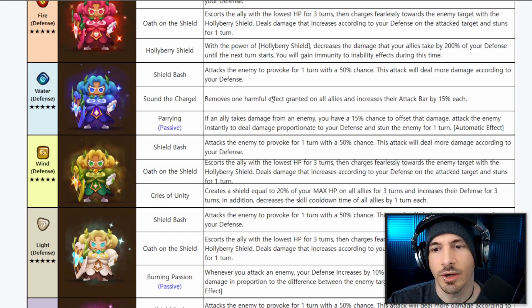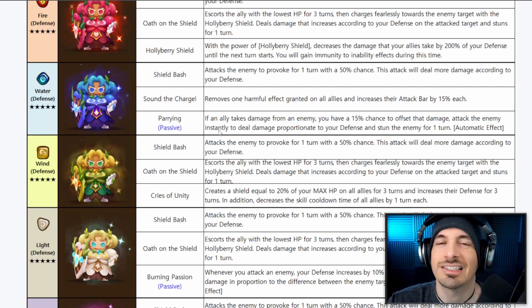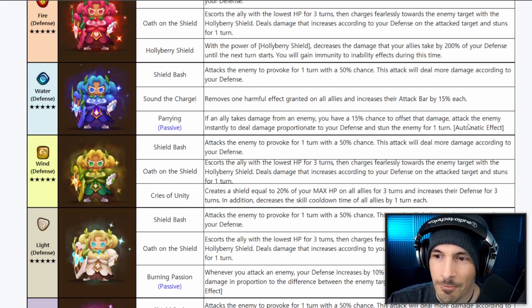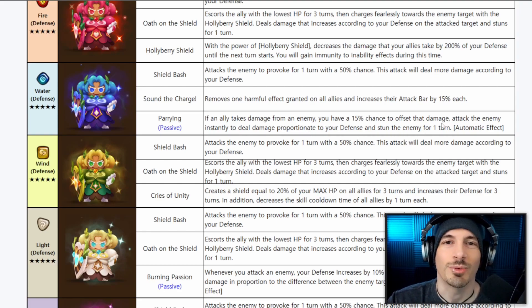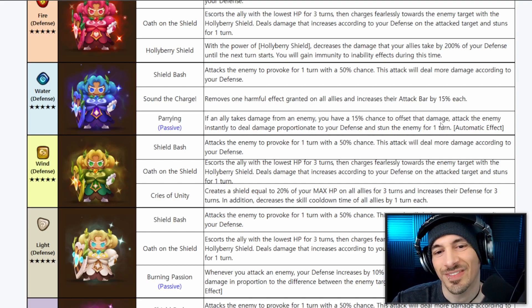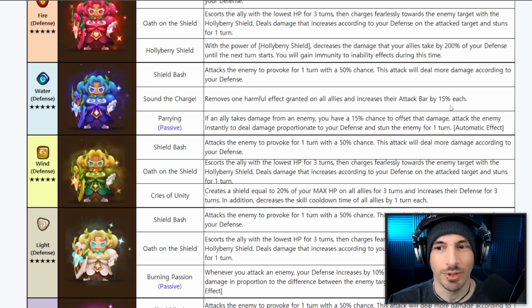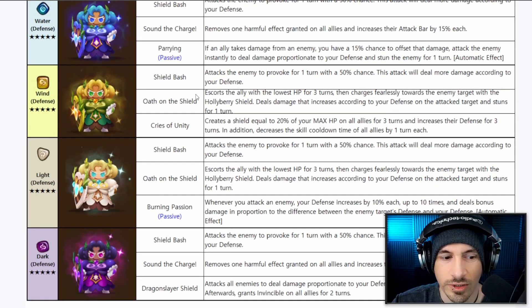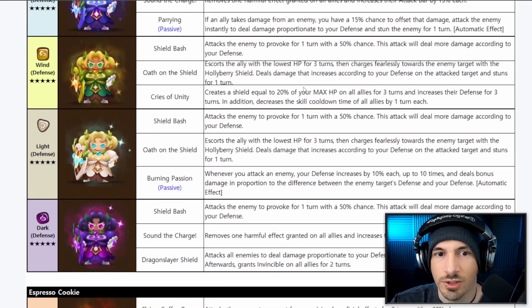The Parrying passive: if an ally takes damage from an enemy, there's a 15% chance to offset that damage and instantly attack the enemy to deal damage proportional to your defense and stun for one turn. It's similar to Xingjai — the difference is mitigating damage from an ally versus from yourself. These are all defense-based units with defense leader skills for their respective elements.